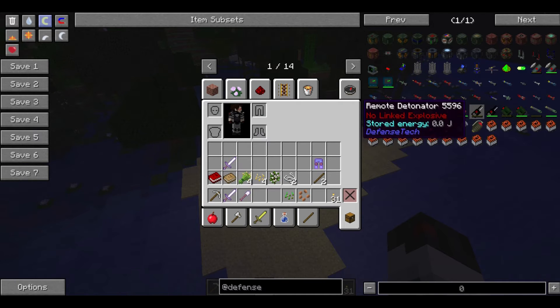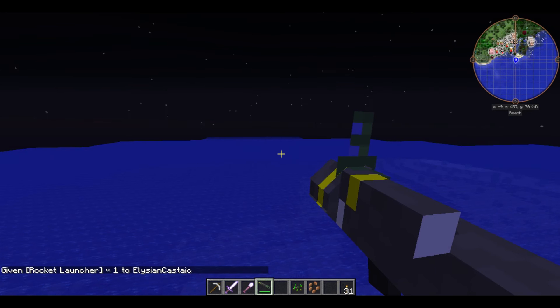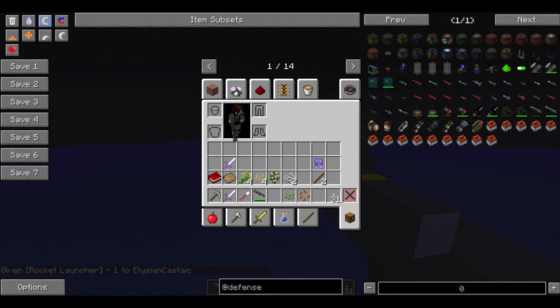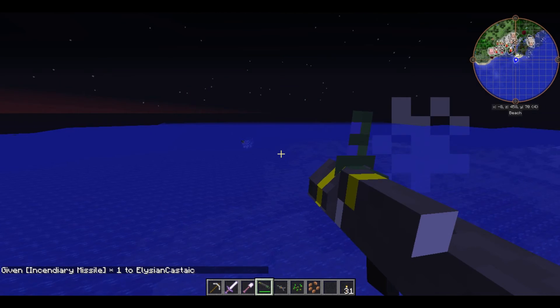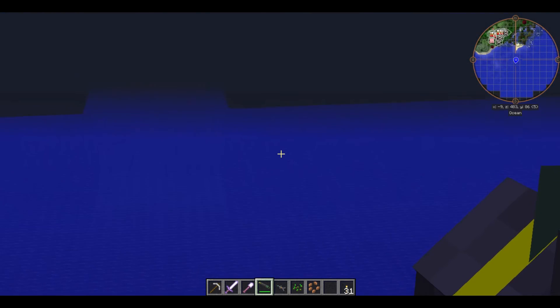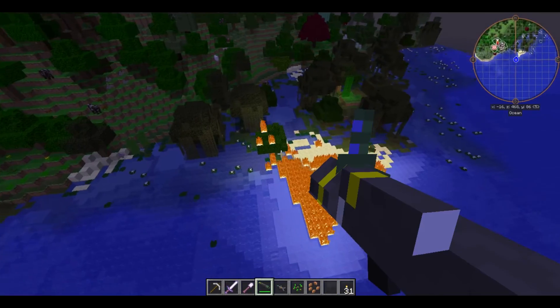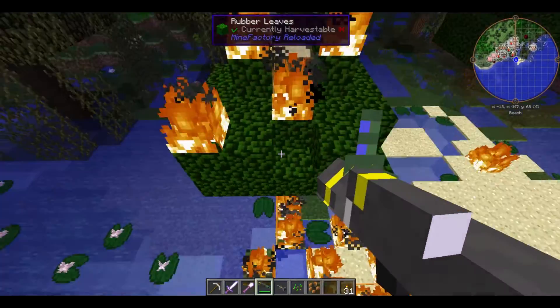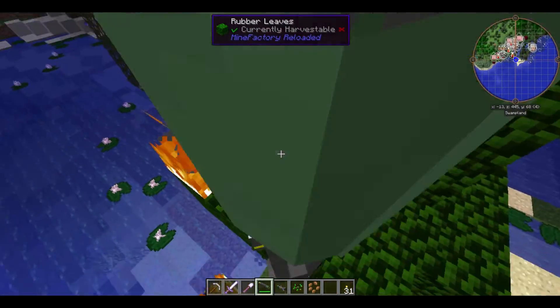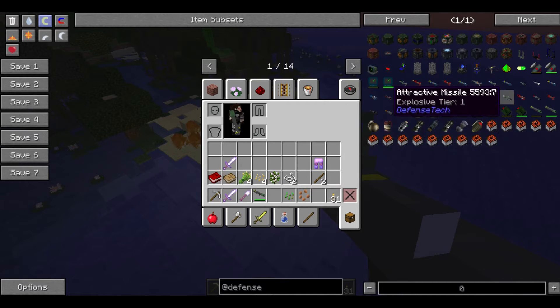We've got radar guns, remote detonators, laser designators - oh, a rocket launcher! It's got a model too. I guess I need a rocket. It's an incendiary missile. Whoa - I have no idea where that went. I think it's still going. Oh my god. You can tell what I'm going to be getting into in this mod pack. That tree is a goner. Mine Factory Reloaded rubber tree - oh my goodness, I better put that away before I get in trouble.